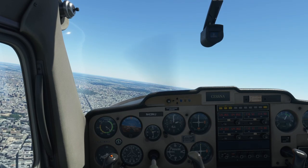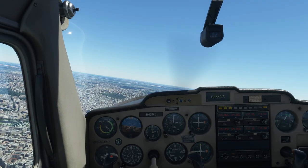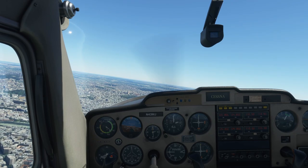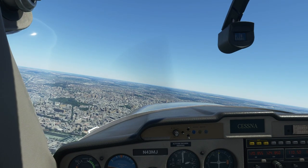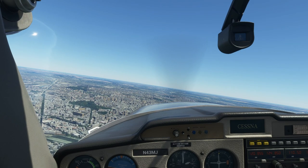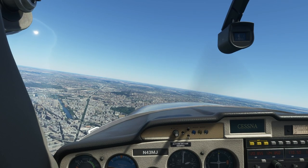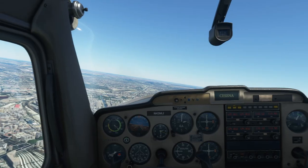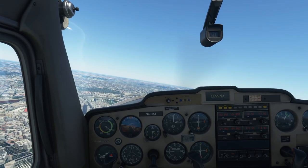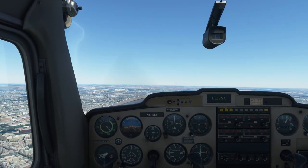Let's try to make it back to the airport and do a little landing — hopefully a better one. Let's see what's on the other side here. We'll turn around that point, then I'm going to go back to the airport. Let's go back. Let's go straight. Let's find that airport.